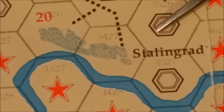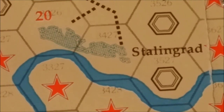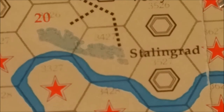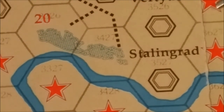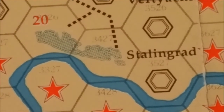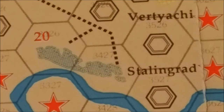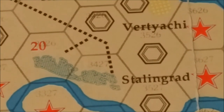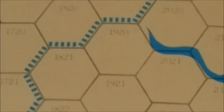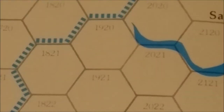Other map features include entrenchments for both sides, the Kerch Straits, and the weather line — shown as a dashed line on the map.